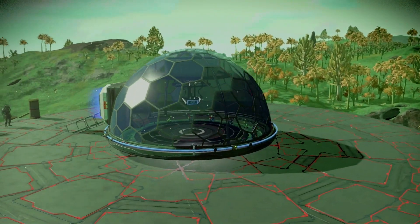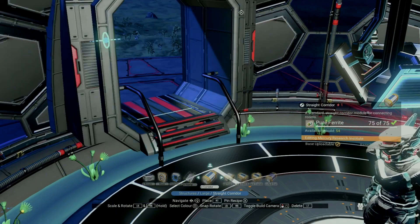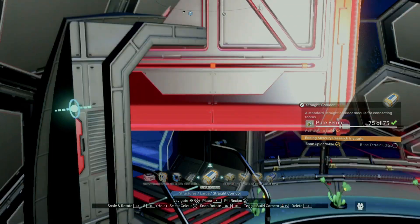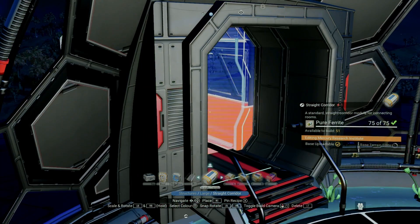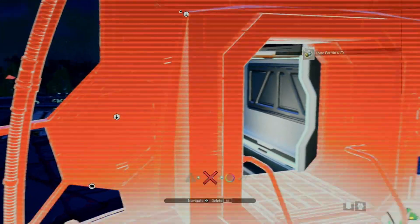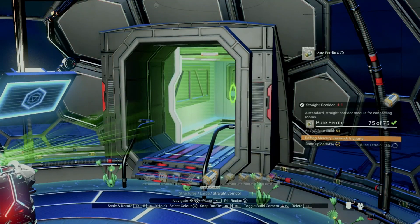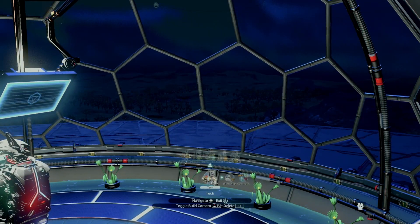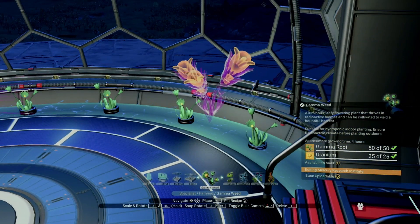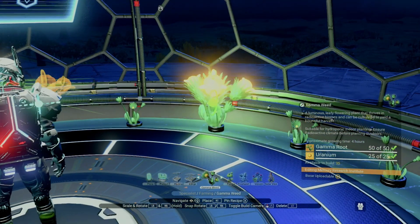When you have your biodome, it's common knowledge that you only have a few spots to place your plants. The number of spots depends on whether you're using a ladder or other corridors to connect your dome to other structures, mainly because when you add a corridor to your dome it removes three available spots. But if you fill up your spots, add a corridor, and then remove that corridor, you can then reuse those three spots that were removed. The kicker is that the original plants remain — you literally plant plants on top of plants.